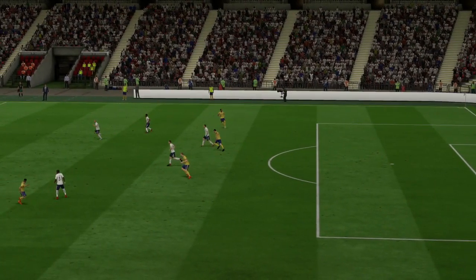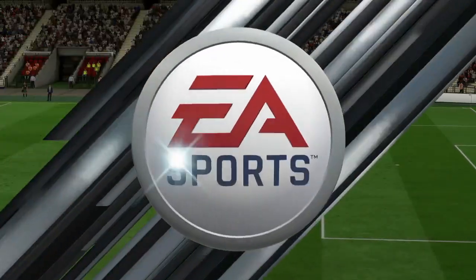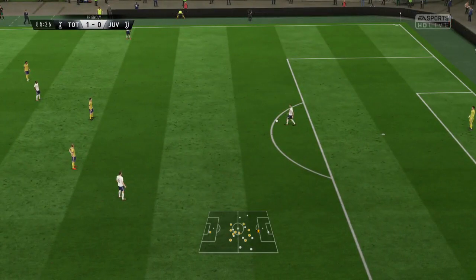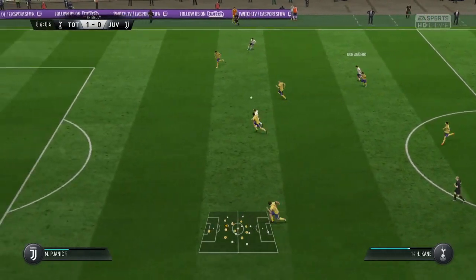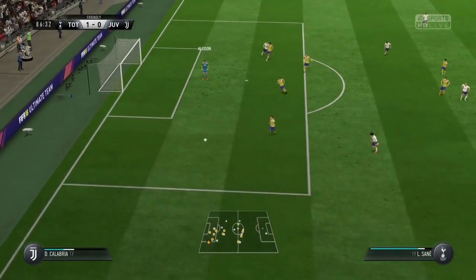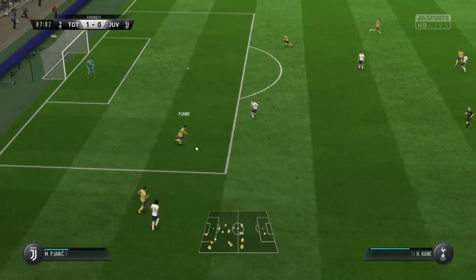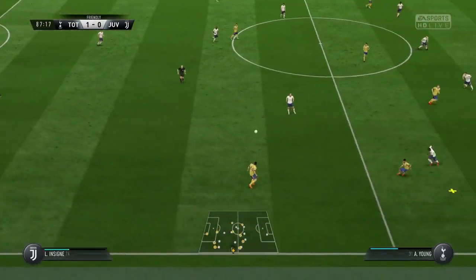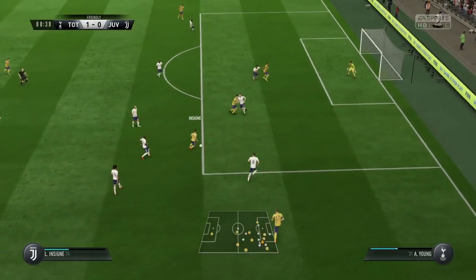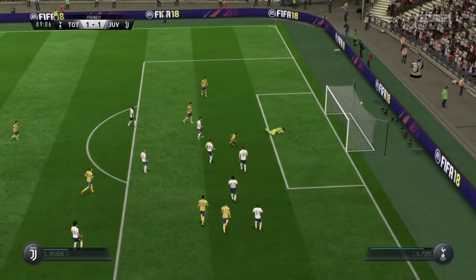Spurs are resorting to an offside trap to stop the quick counter-attacks from Juventus — maybe that'll help them keep the lead. There's not long left though, only five minutes. A ball through to Kane — this could be their second goal, but it's an exceptional save from Alisson. Now Juventus have the ball and go back on the attack — and they score! Insigne, past the defender, past another one, he's got the space to shoot and score, and he does so.